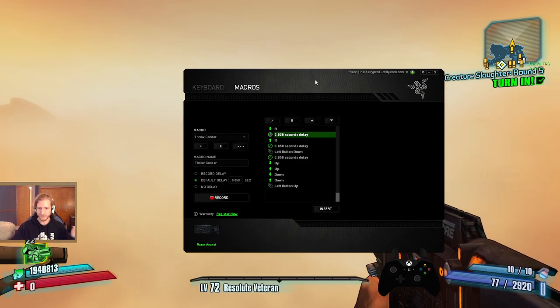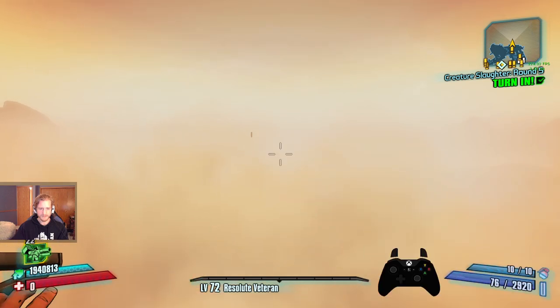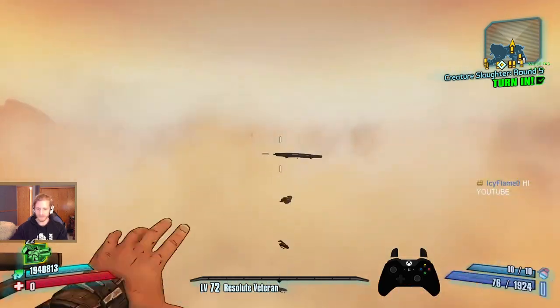So we made a macro, and we went ahead and found an Axton with the fastest reload I could get it, and we put them together, and as you can see, he throws really fast.